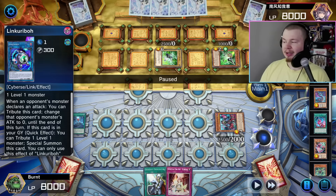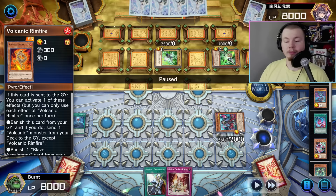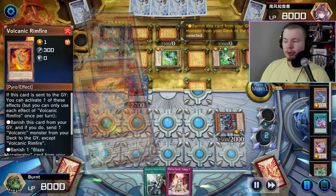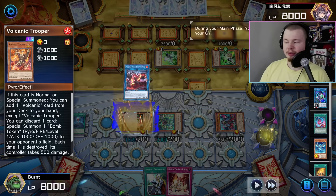We're going to be summoning a Promethean Princess here. The important part of Volcanic Rimfire for us is that it can banish itself from the graveyard when sent there, and if you do, you can send one Volcanic Monster from your deck to the grave — which will be your Trooper, which you can then bring back with the Promethean. So at this point we go Promethean Princess, with Chainlink 1 Flamberge and Chainlink 2 Volcanic Rimfire. Volcanic Rimfire dumps the Trooper to the graveyard, and Flamberge summons two to the field.